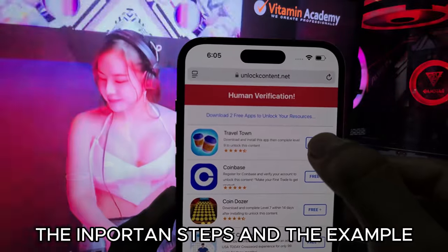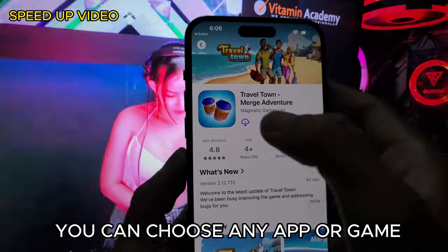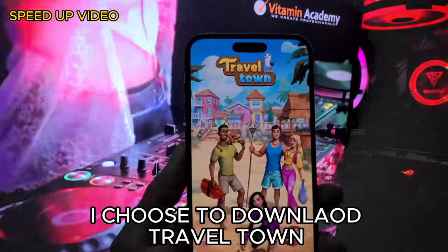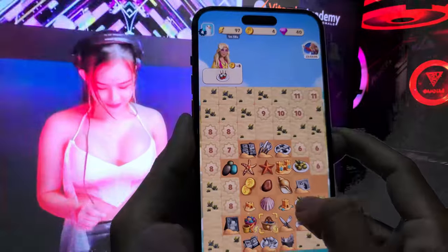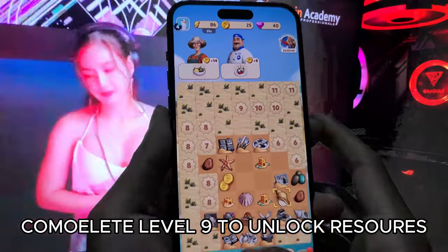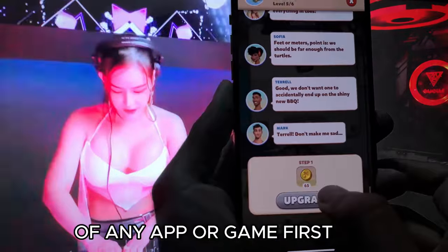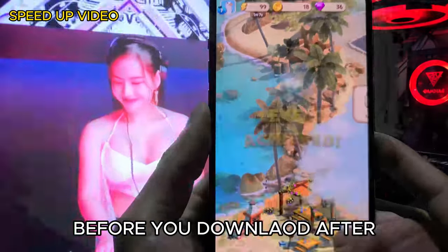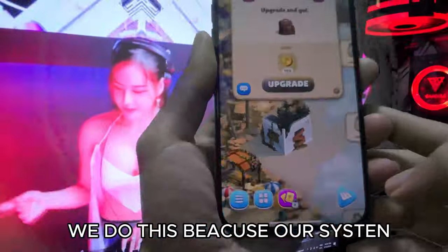The important steps and example of how to bypass the final step. In the cases you can choose any app or game. I choose to download Travel Town and play the game to reach elite level 9, because this game requires reaching elite level 9 to unlock access. Make sure you read the instructions of any app or game first before you download. After downloading Travel Town, you need to play the game and reach level 9.